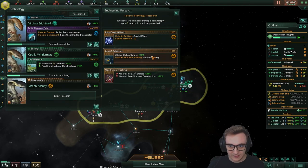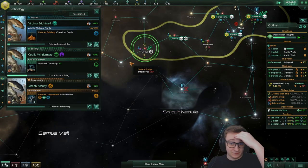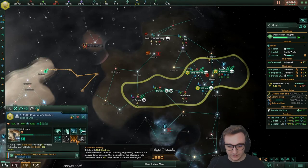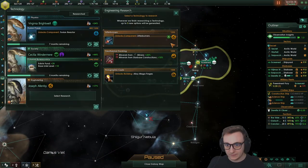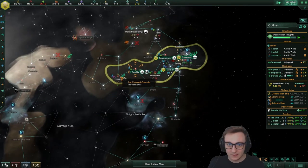Frigates? Still not getting them — this is sad. Cloaking is in the research options again, but we just need frigates and aren't rolling them. We got all the cannons though. We can already activate cloaking on our science ships, which means we can cloak past any menaces. We're still not getting frigates. We're getting Psychic leaders now, which gives us even more research speed and pretty much everything.